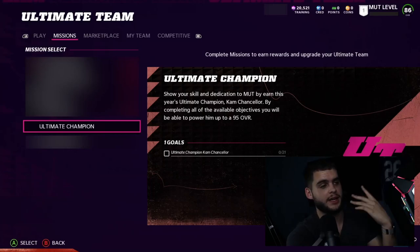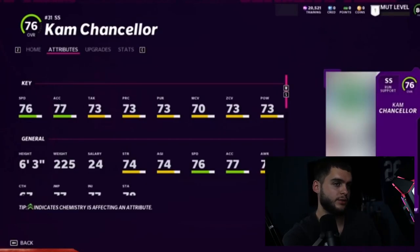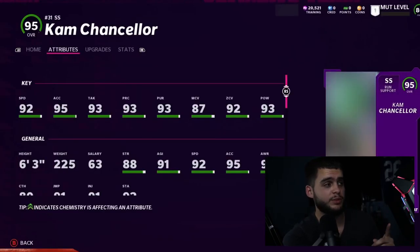Ultimate Champion is Cam Chancellor at 95 overall — Cam Bam Cam is the MUT Master. You do the same as usual: 20-plus games with a 70 overall gets your first token collectible, 40-plus games and so forth. His stats: 92 speed, 95 acceleration, 93 tackle, 93 play recognition, 93 pursuit, 87 man, 92 zone, 93 power — probably the best card on defense in the game. The only caveat is at 95 overall; I'm not sure if at 99 he'll get 99 speed, hopefully around 96, and maybe you can get a sprinter ability on him.